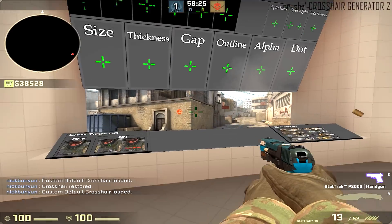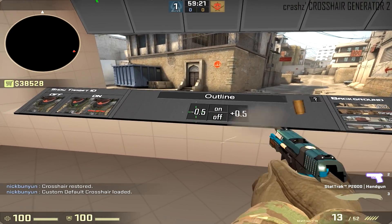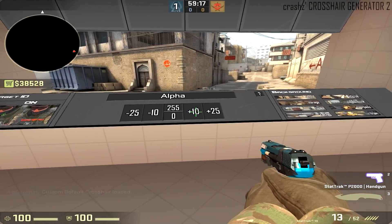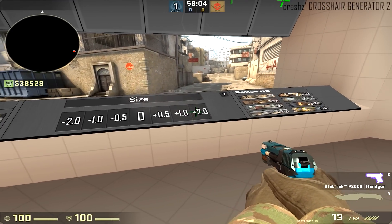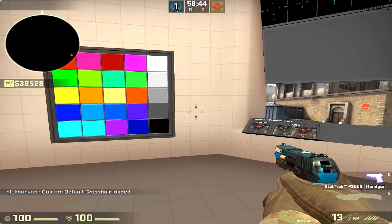At the top you have the Crosshair Style — these are the styles you can choose from. You also have all the options to customize the crosshair: you can change the outline, change the alpha — for example if you wanted to see it less — and you can add a dot. Customizing will take a while, but this is a good way to understand what you can actually do with the crosshair.